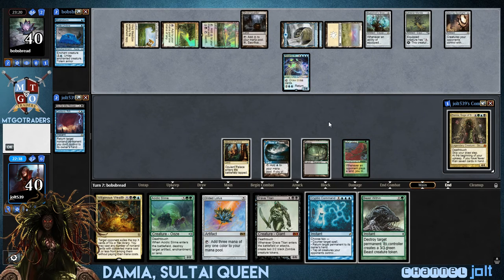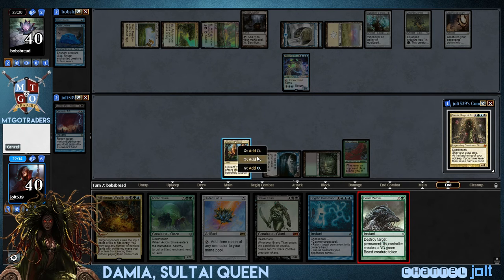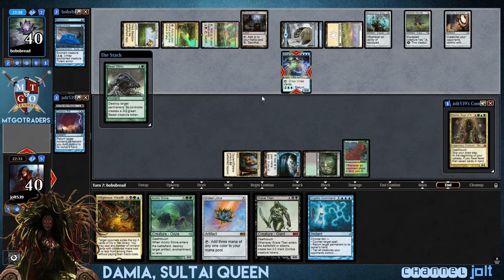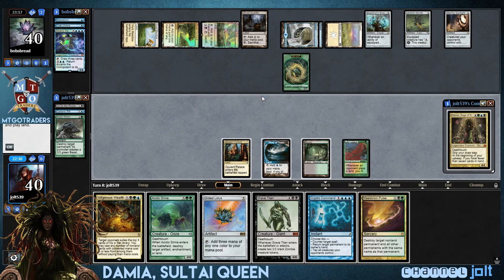So we're going to go for the Beast Within on that Mr. Wizard Draw 3 cards over there. Ancestral Wizard over there. Boom shakalaka. Get out of here, man. I'll take a Beast Token. I'll Stream Pulse.